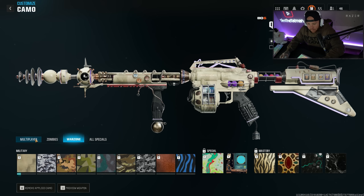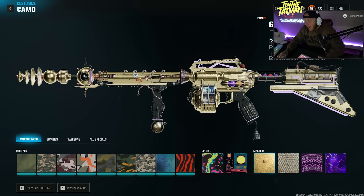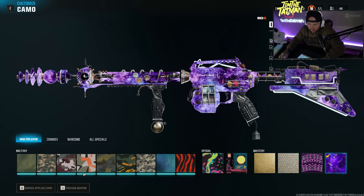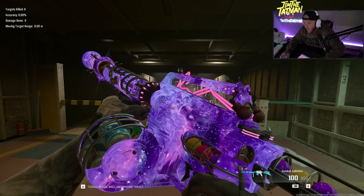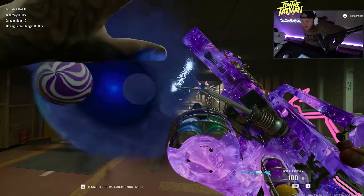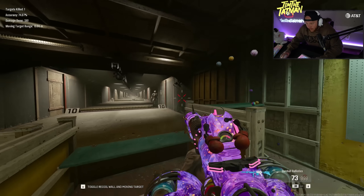Before we get into gameplay, I want to see what it looks like with a camo on it. It actually takes the entire blueprint. Dark Spine's kind of cool on that. Dark matter on this — oh my lord. Dark matter on this thing looks incredibly clean. I'm going to use it without dark matter actually — though dark matter really does look awesome.